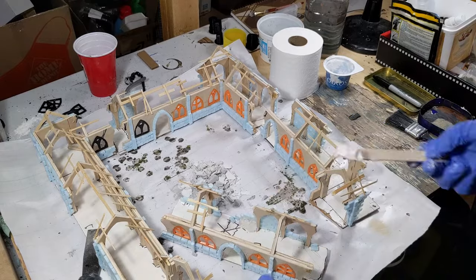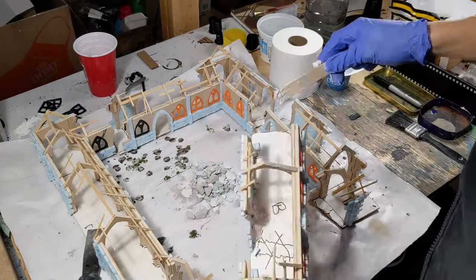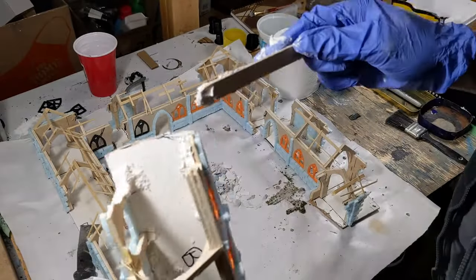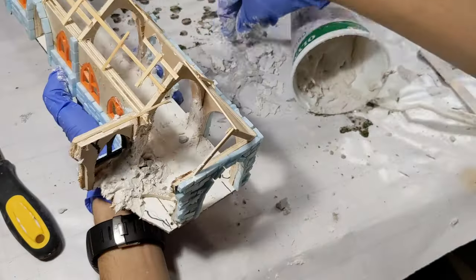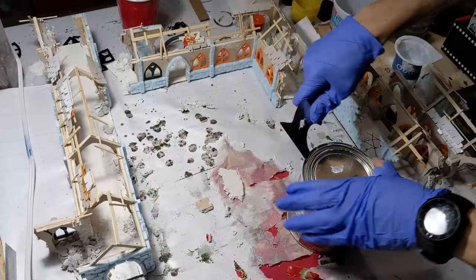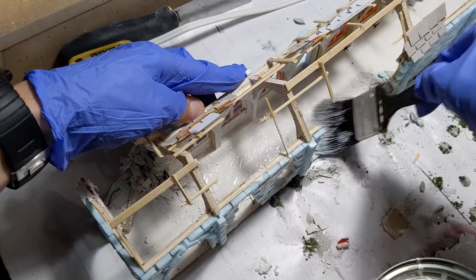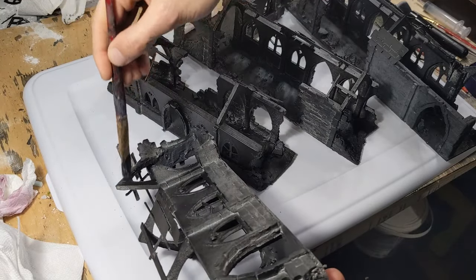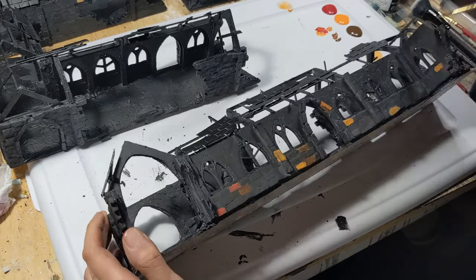I sort of forgot to add any pattern or detail to the floor, so we're going to fix that in post-production. Adding some plaster and toilet paper, we can make this poor man's sculpt mold and build up some of the corners where rubble would have fallen. Taking some hardened plaster and breaking it into pieces, we can add realistic-looking chunks of stone that may have fallen off the building. I base coat all the wood and foam in an oil-based primer, which works really well at sealing all the pores of the wood for a nice even surface. I then base coated the whole thing in black spray paint, and came in with various tones of red, brown, and orange on some of the bricks to give them natural tones and variation.